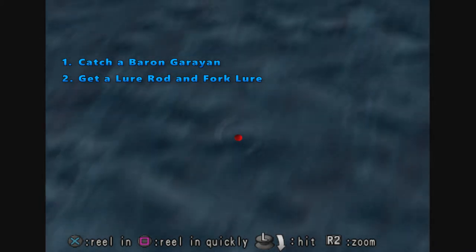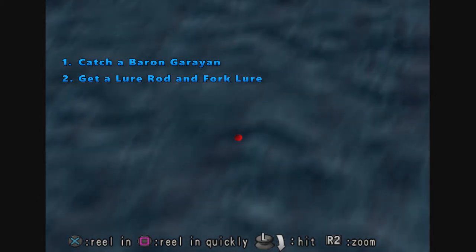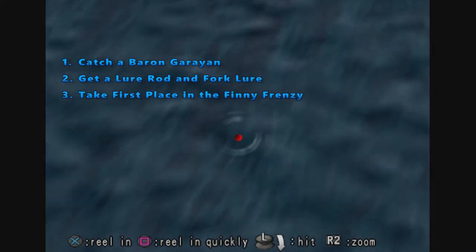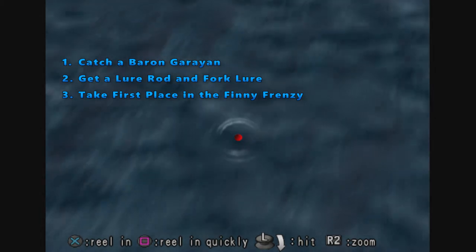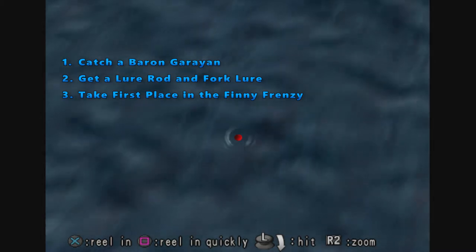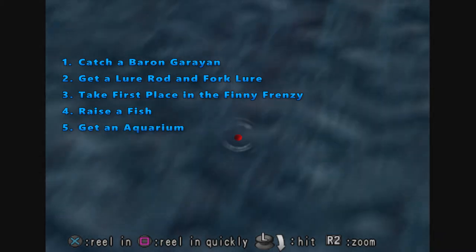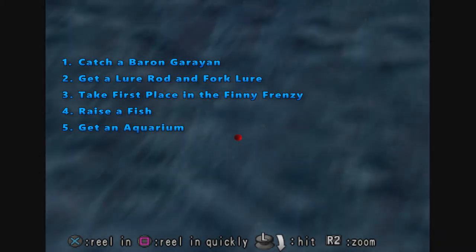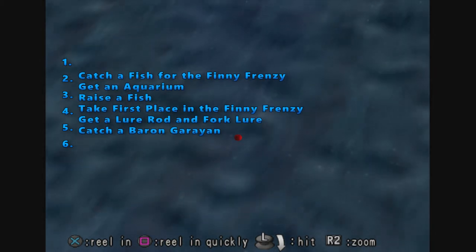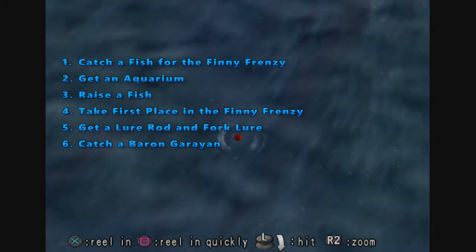The character that is willing to sell you lures will only do so after you recruit them as a companion, and the only way to do that is by taking first place in the Finny Frenzy. The Finny Frenzy is a fish racing tournament. If you want to have any hope of winning, you're going to need to raise a fish, and to raise a fish you need to keep it in an aquarium — which means you're going to need to catch your own fish. Since we have a lot to do, we're going to take it one step at a time. If you'd like to skip ahead, I've included links in the description to help you find the step you're looking for.